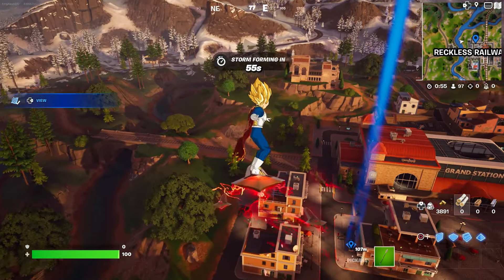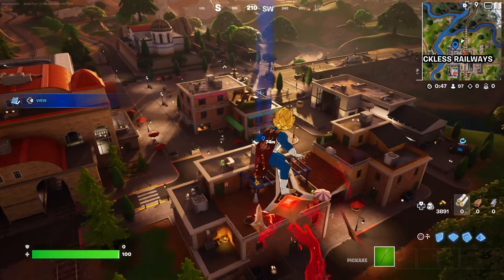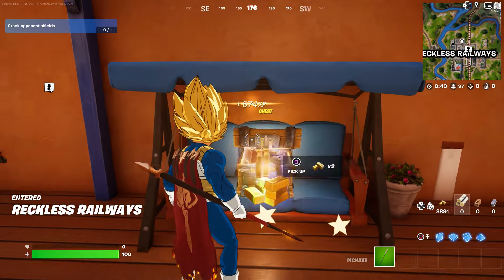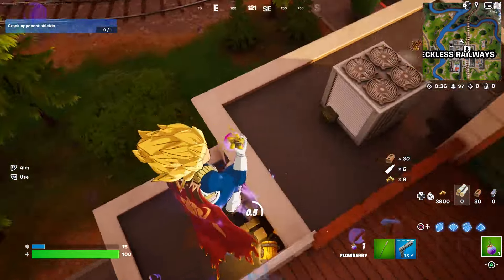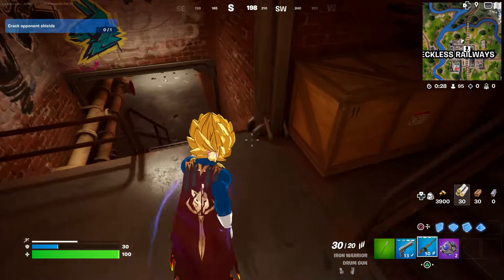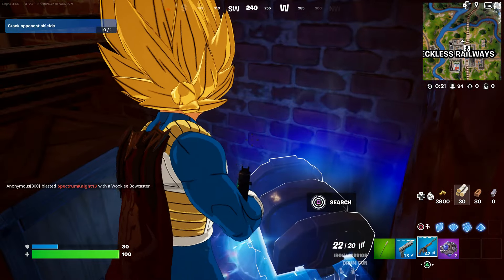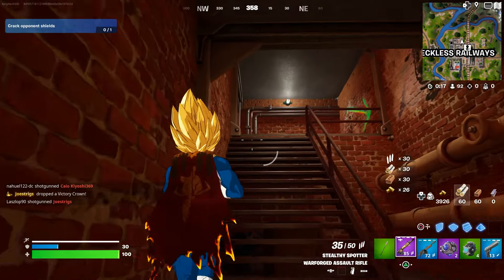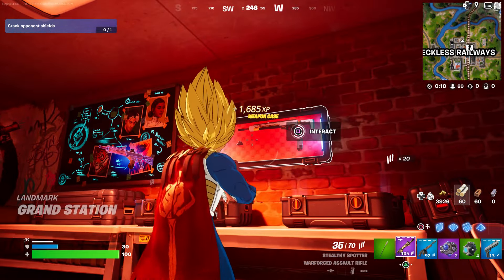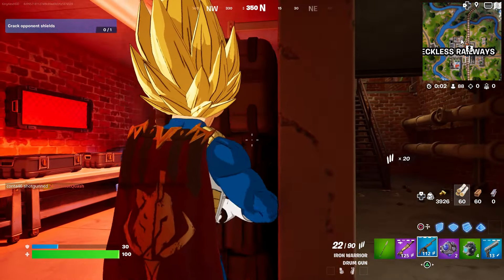Once you open the two chests, you guys are good to go. You just need to wait two weeks to basically receive the skin that you guys wanted. Make sure you guys do that so you can receive it. Just open two chests — no matter where, just open two. There could be a weapon chest down here, and there should be another chest right here. Once you open those, that's how you do it.